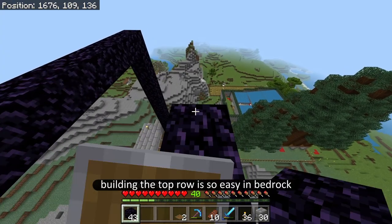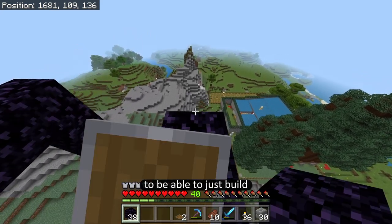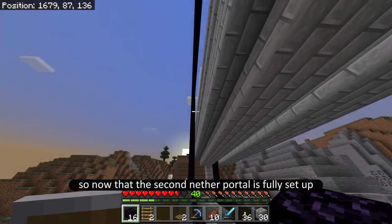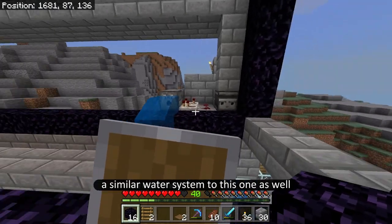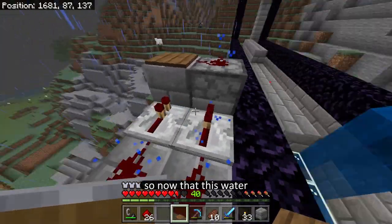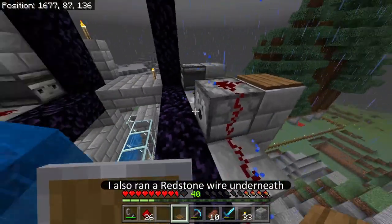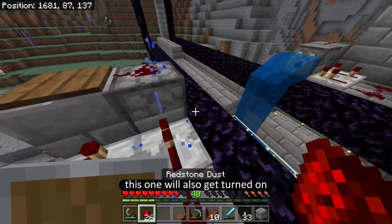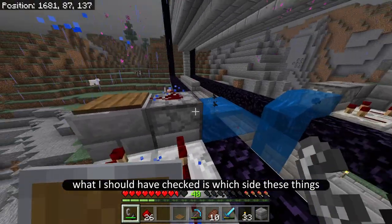Building the top row is so easy in bedrock — this has to be one of my favorite features, to be able to just build off the side of blocks. Now that the second nether portal is fully set up, we just need to add a similar water system to this one as well. Now that this water trap is set up, I also ran a redstone wire underneath so that when I click the button to turn this on, this one will also get turned on.